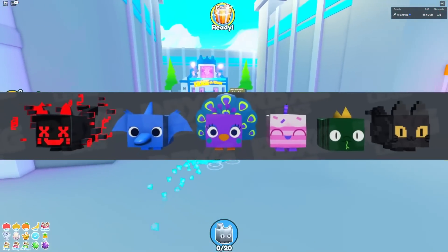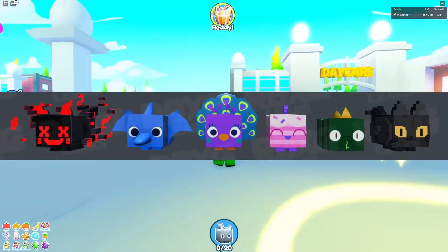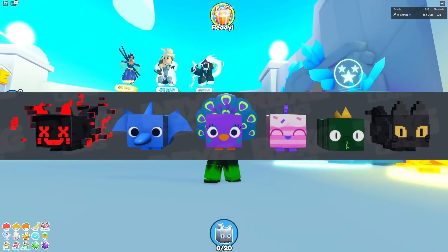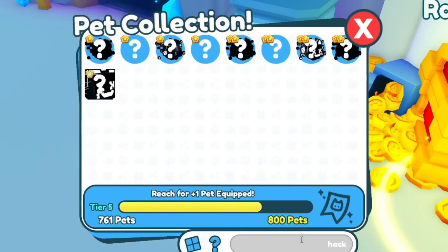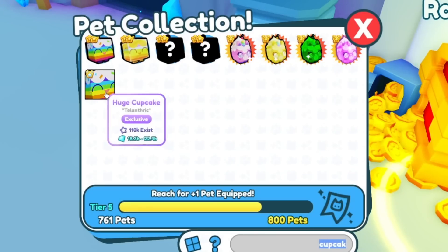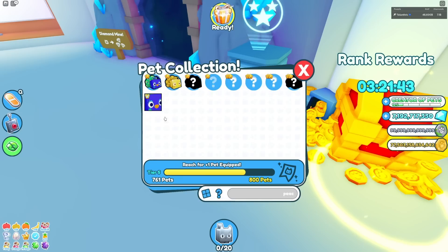We've got more leaks of evolved huges. It seems like they're only making evolved versions of the common huges — ones that have a whole bunch of copies. Here are all of them so far: besides the huge evolved rock, which was already a leak, there's also an evolved huge hack cat, evolved huge pterodactyl, evolved huge peacock, huge cupcake, huge king cobra, and huge pixel cat. The pterodactyl has 73,000 that exist, the hacked cat has 92,000, and the peacock is the new huge you can get from gifts — cupcake was the one before, and 47,000 of those exist.